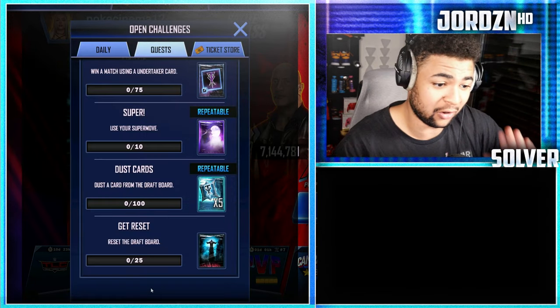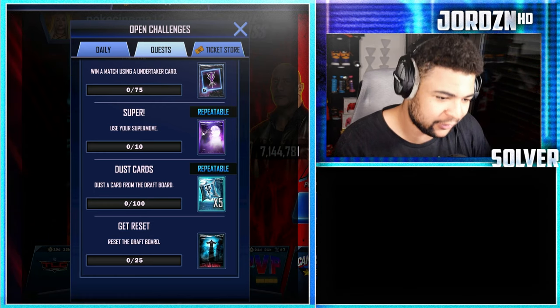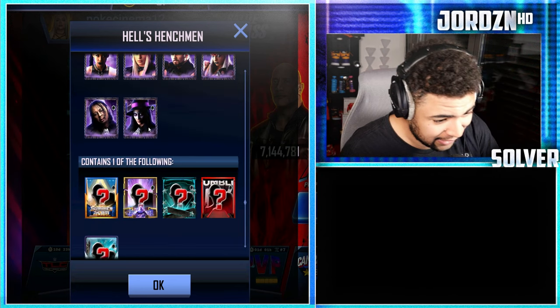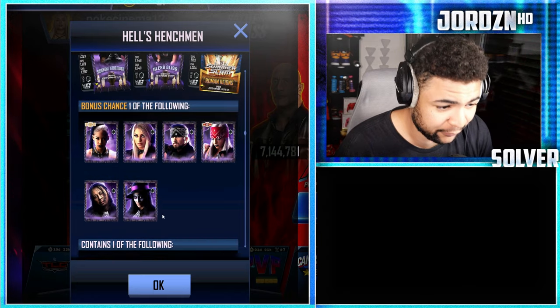Next task: remove 10 times to get a bonus chance pack at any of the new Undertaker-themed cards, as well as a pack containing cards from Tundra all the way up to Summerslam '24 tier.